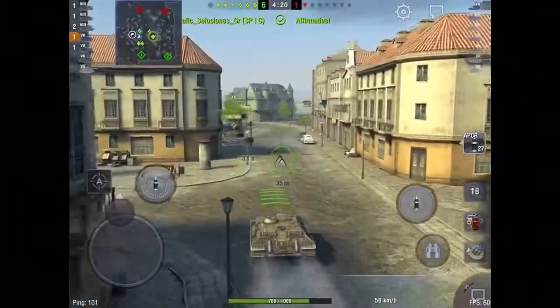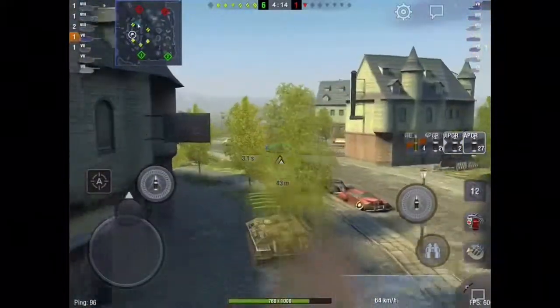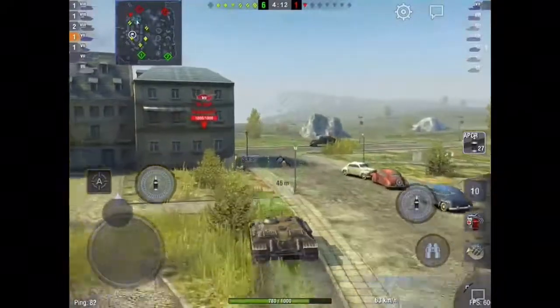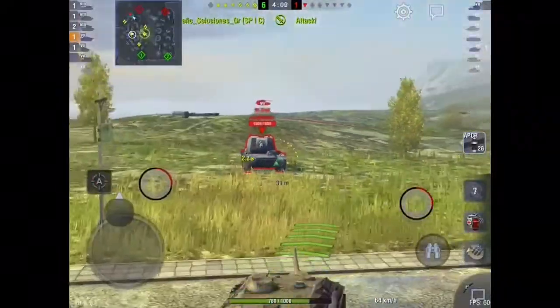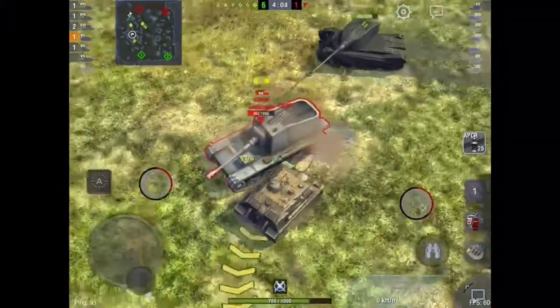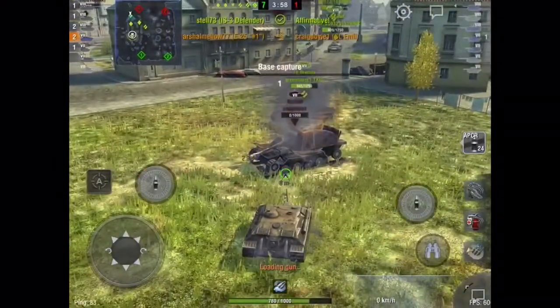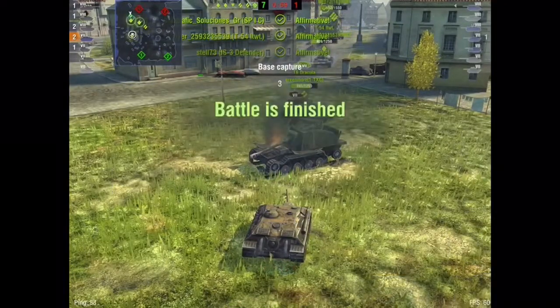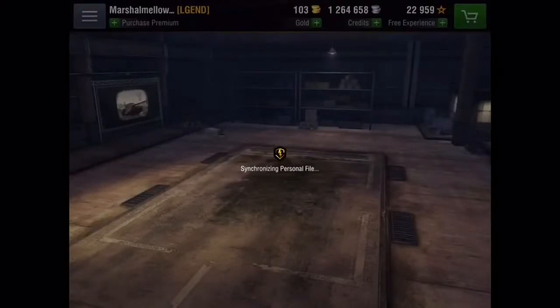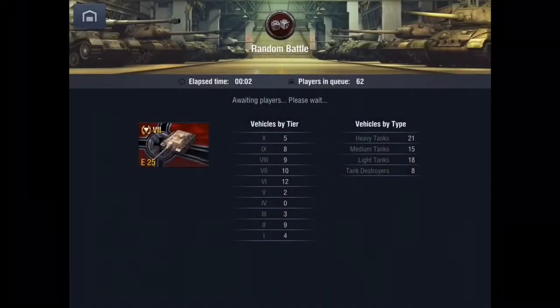At the start of a match you should always try to stay back and get the scope of the battle, but afterwards you can single out your targets. As you can see I've singled out this St. Emil right here and I'm just gonna race forward - he wants to shoot me but can't because I race forward past the gun. Now I'm face-hugging him and shooting at the same time - this poor Emil can't do anything. Our team won that pretty handily. Third class, not that much damage, but it showcased the strengths of the E25.